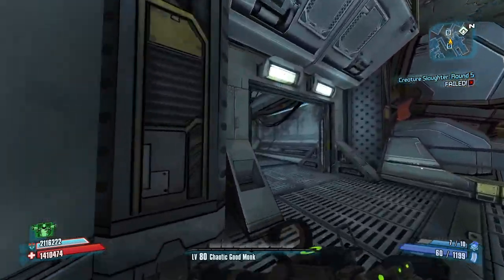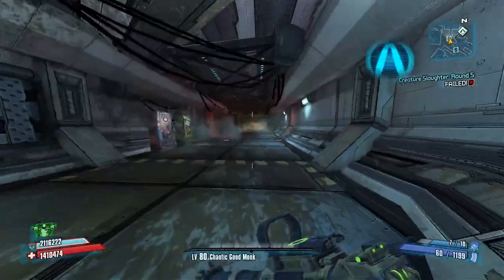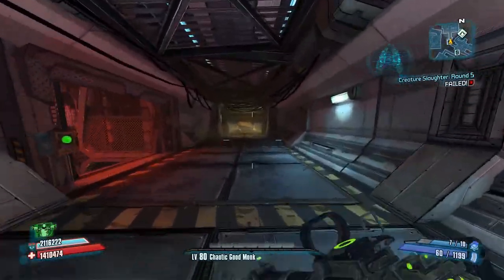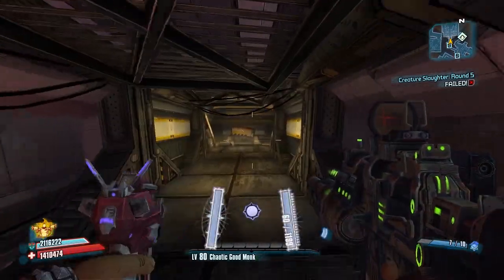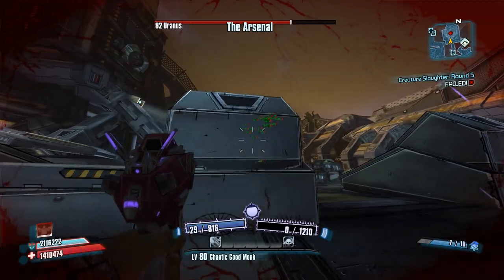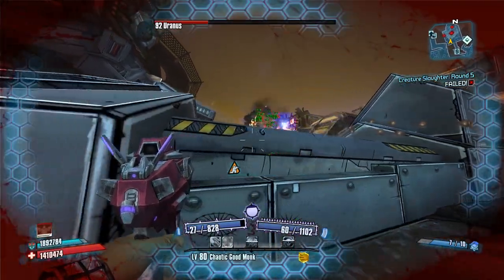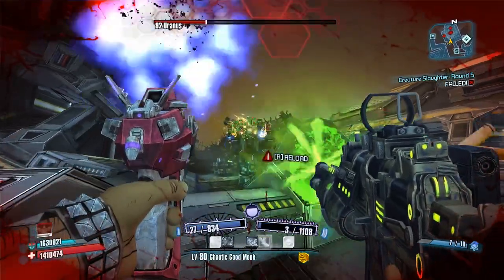Hey guys, welcome back to another video. In today's video I'll be showing you what's inside Cassius and Uranus's loot pools and showing you how their drops work. I will be putting up images of the code dumped from the game to provide proof. I used BLCMM to display these, as the normal game console is too complicated to read and has the same color for everything.